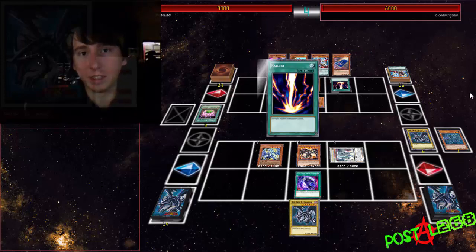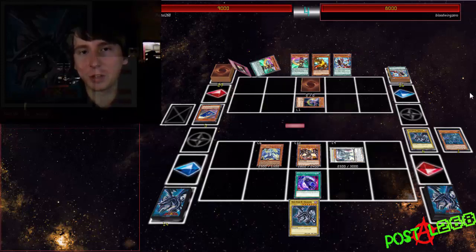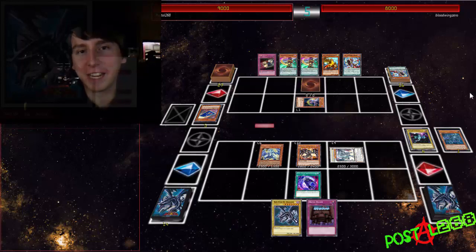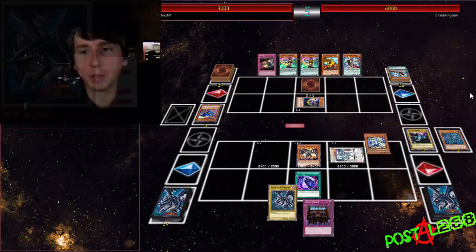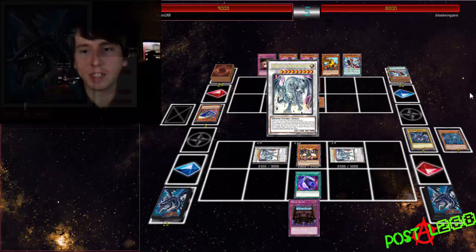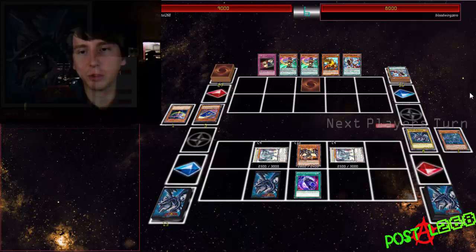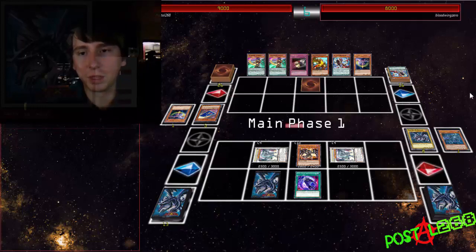Everyone runs a Raigeki these days. I've actually had a few people at locals do a little salt, because they're talking about how they had Raigeki in their hand the whole time and they couldn't do anything with it. So here's where I normal summon Red-Eyes, getting the Light Pulsar off the field to correct my mistake earlier, and try to clear up some room.